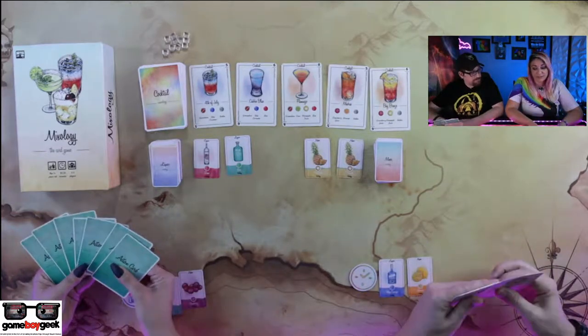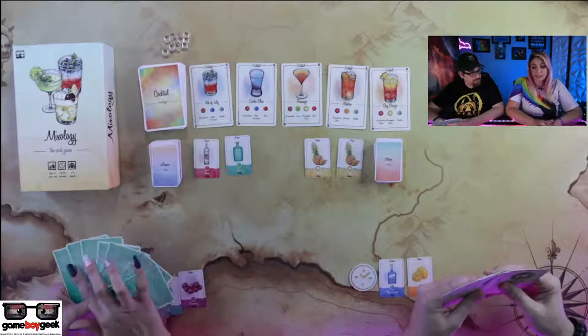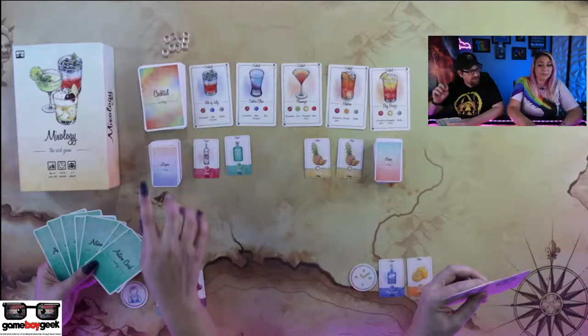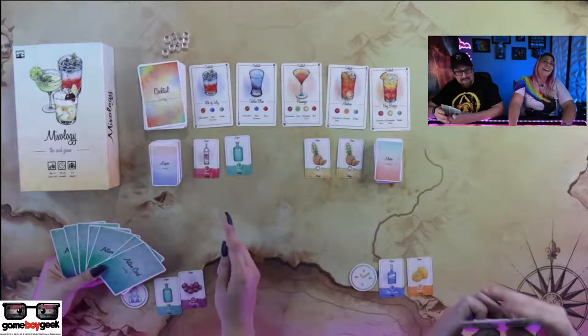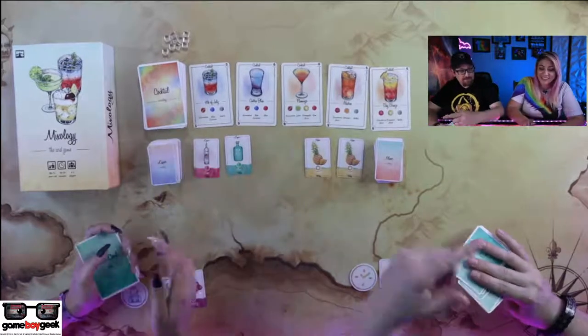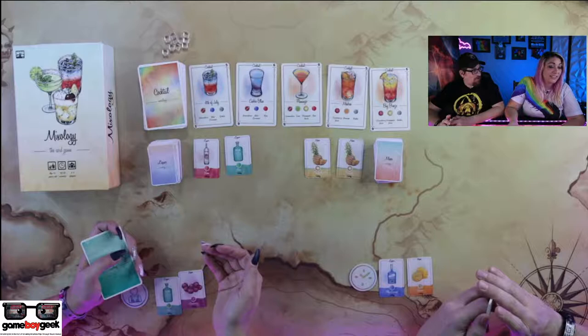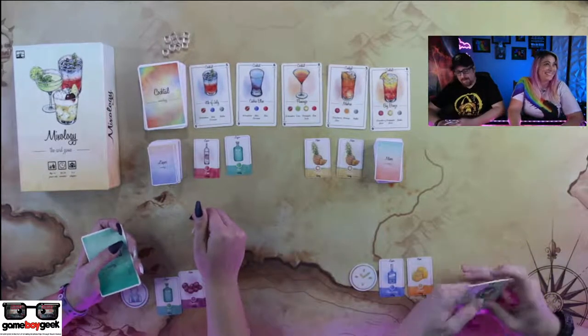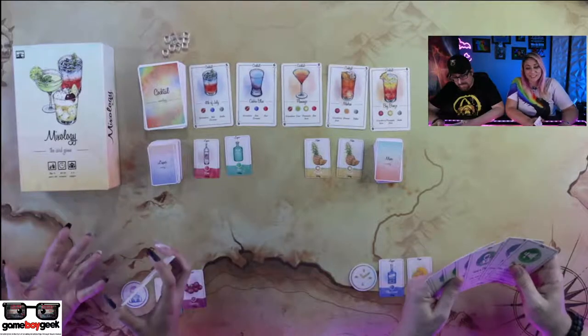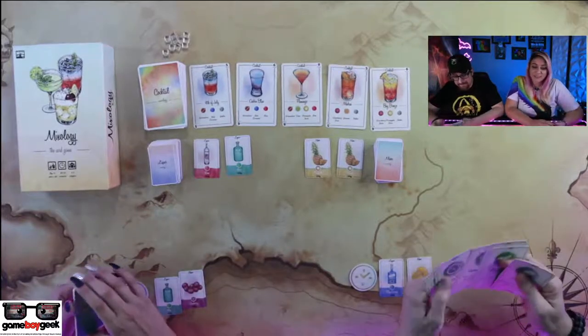The art in this game is super pretty. All of the cards make me think of cocktails — like, I would drink everything here. I would drink that one. I don't know what that is. Rainbow Ambrosia — I don't know what it is, but that's a good name for it. The nectar of the gods. Looks nice, right? Oh, this is making me thirsty.